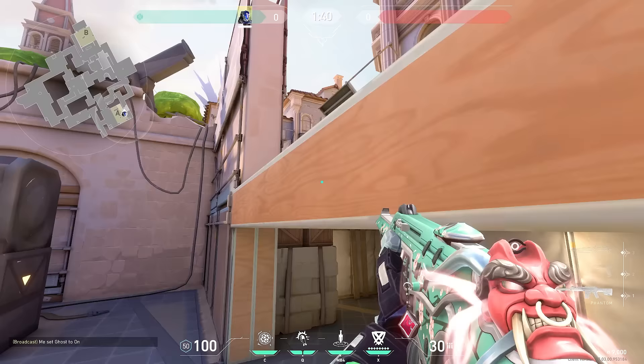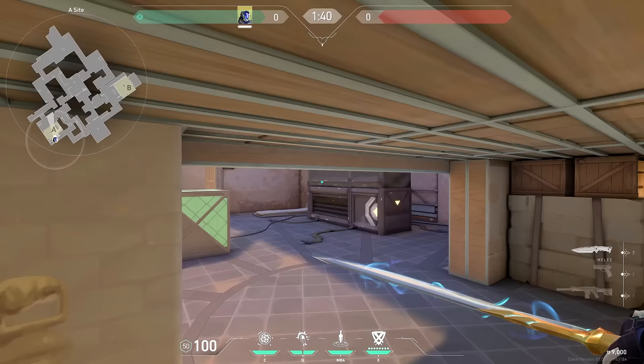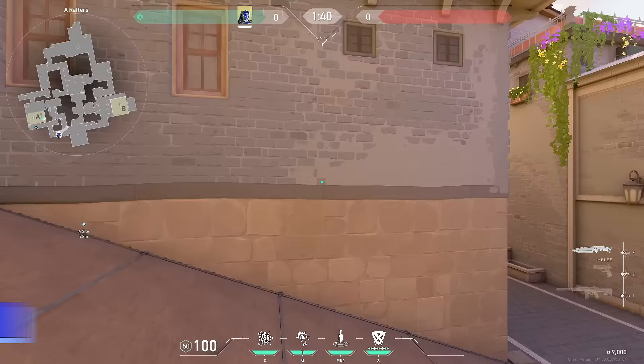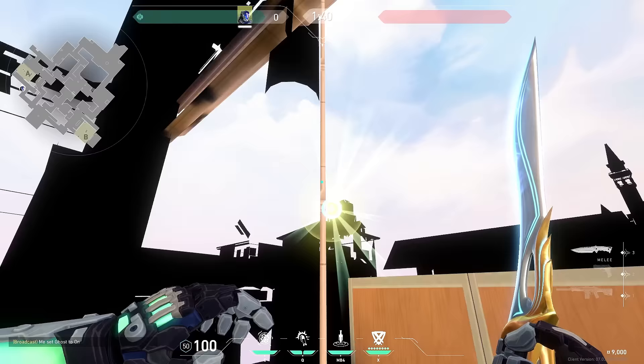Your teammates won't get blinded either. If you are in heaven, you could pretty much do the same thing — I like to slightly tap W and throw a flash off of this generator here. It will pop behind dice as you're rotating. I like to just chuck a flash over this bar right here — any flash over this bar is going to pop high in the sky, behind your teammates so it won't blind them, and it will blind anyone coming out to site. It's really hard to react to.